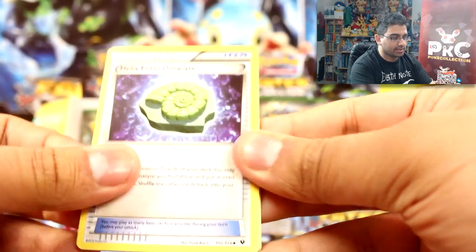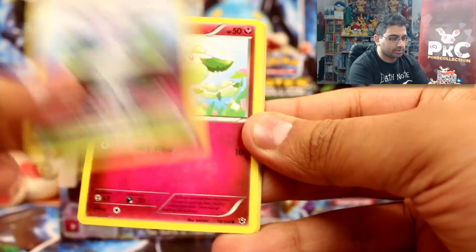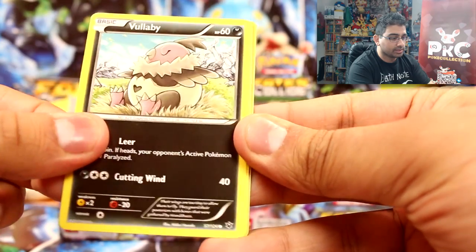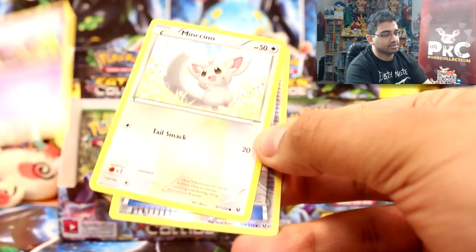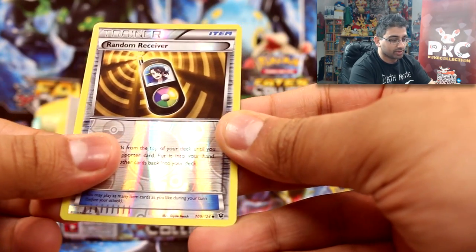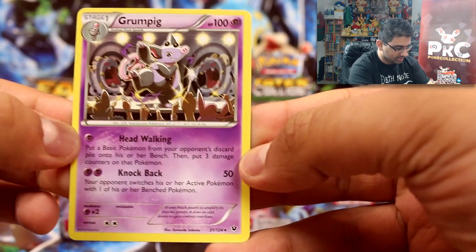We have a Helix fossil Omanyte, Shuckle, Chaos Tower, Cottonee, Slowbug, Volbeat, Koffing — my hands are still weird today — Minccino, random receiver reverse, and a Grumpig rare. That's cool, I haven't seen this one yet.